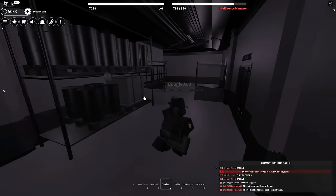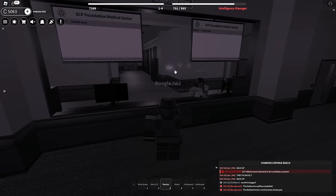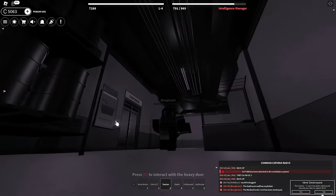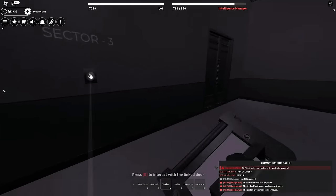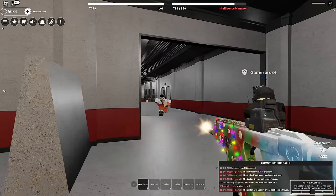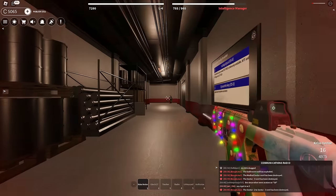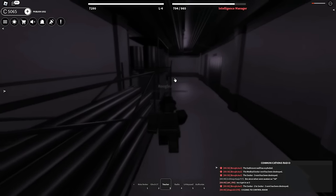On-the-go Intelligence Agency might be OP because of this one tracking device — it's kind of like having wall hacks. You can see people through vents and near walls. With 150 stud range you have a lot of coverage to track people. And the tracker actually saved me — his tracker actually saved me!